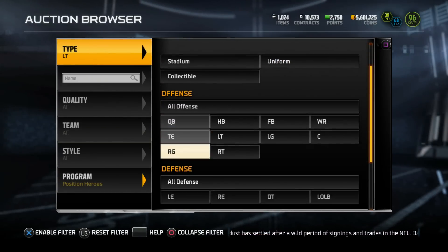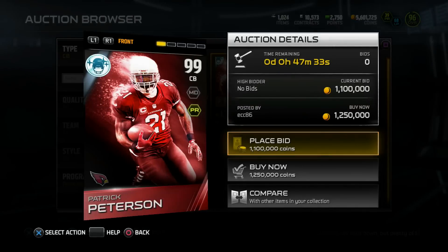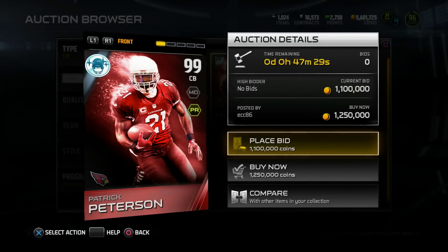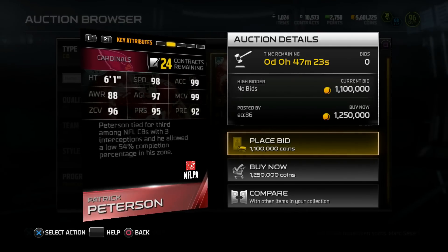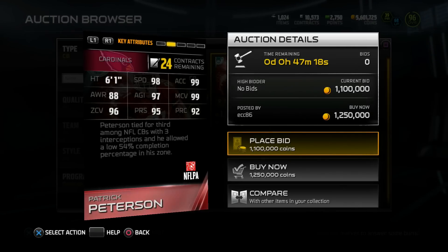Now, the other positional card that came out today was cornerback, and I'm really not a fan of this choice. From a Madden standpoint, Patrick Peterson is cool, but I thought these heroes were for people who played the best at their position, and Patrick Peterson easily wasn't the best cornerback this year. But check the stats out: 99 overall, 6'1", 98 speed, 99 man, 96 zone, 97 agility, and 95 press.